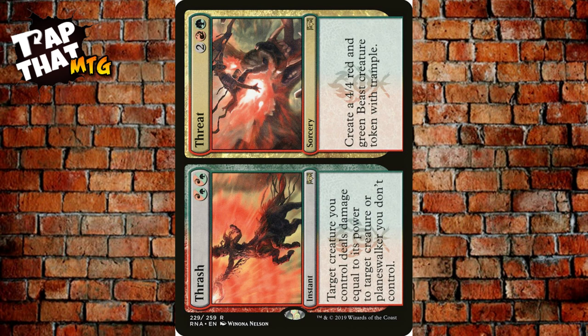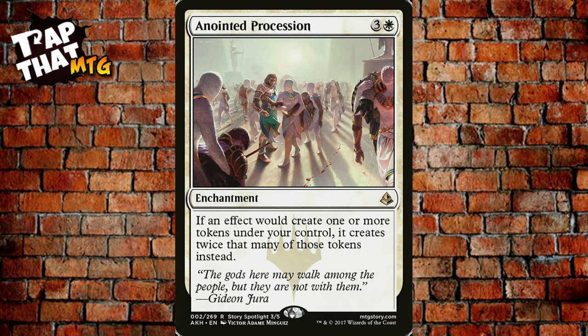Thrash // Threat is still played in standard. For two hybrid red-green mana as an instant, target creature you control deals damage equal to its power — like another Rabid Bite. Or as Threat for two, a red, and a green, create a 4/4 Beast token with trample — perfect for this theme. Anointed Procession costs three and a white — if an effect would create one or more tokens under your control, it creates twice that many. With Trostani out, you're gaining life for every single one of those doubled tokens.